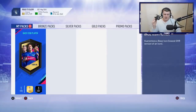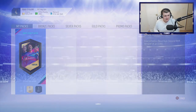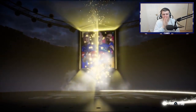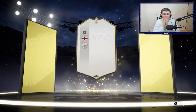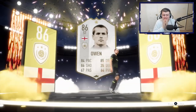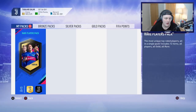Here we go — first base icon of FIFA 19. I'm excited, I'm a little bit nervous, not going to lie. Walkout, come on. English striker. Michael Owen. It's not bad. Enough of that.